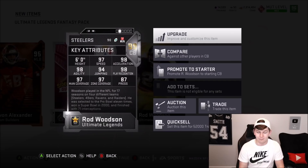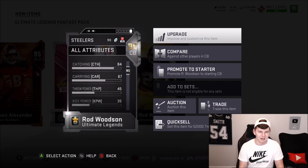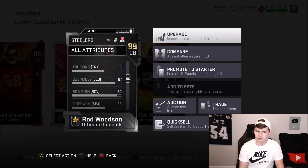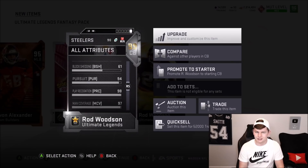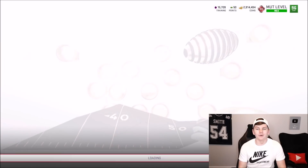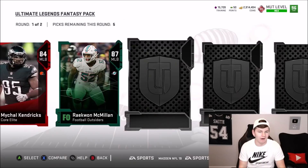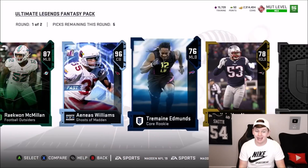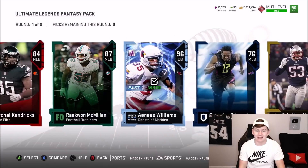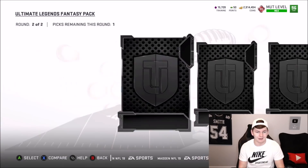97 speed and 98 acceleration. Great card, though the press is kind of bad — only 87 press. Pretty low press. Block shed 61 and hit power 77. At least we got one 99 overall pull. Maybe we can get two. 96 overall Ghost of Madden Aeneas Williams — that card was actually pretty good when it came out as well.